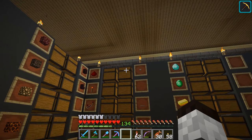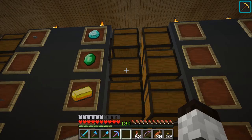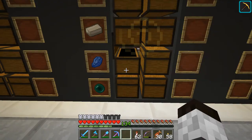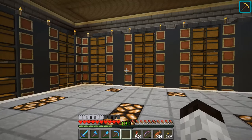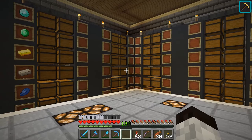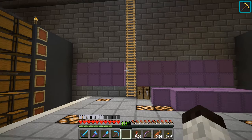Over here in the center I'm putting valuables: I have almost a full chest of diamonds, a few emeralds from villager trading, gold ingots and nuggets, iron blocks, iron bars, and nuggets, plus lapis and ender pearls. On the other side I'll do all the colored items: the various dyes, different forms of glass and glass panes, wool in all the various colors, terracotta, and glazed terracotta blocks. There's a lot of stuff for that colored area.